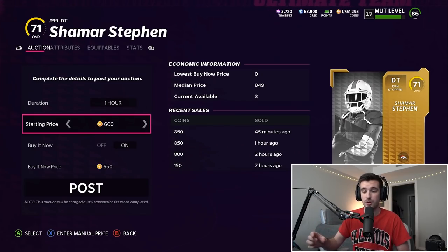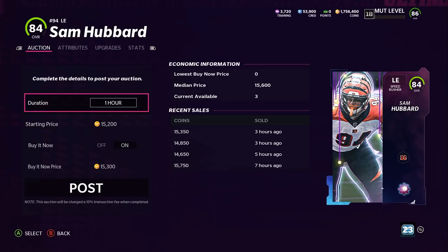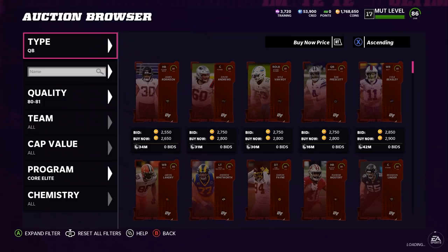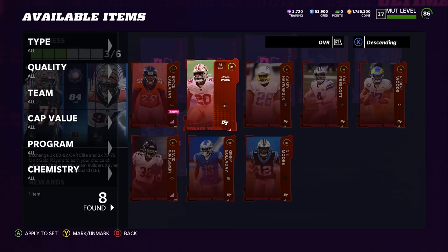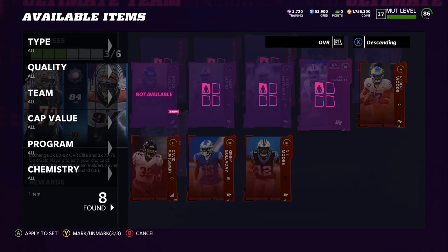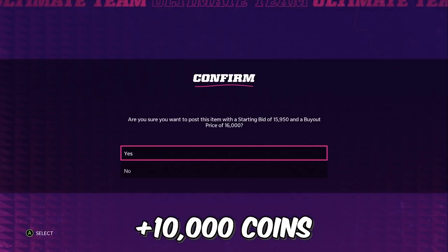I used the Gap Pack method to start building some team builder players, selling those for a great profit of around 10,000 coins. Once you have the golds, you can buy these elite cards for about 2,000 coins, make your team builders for 6,000, sell them for 16,000, and you get a 10,000 coin profit. That's a great way I was continuously making coins in the background.